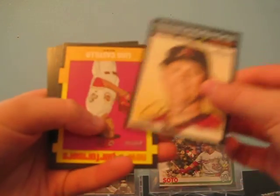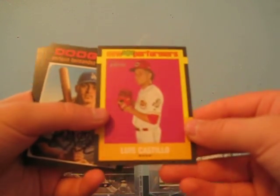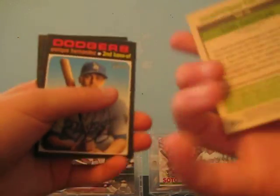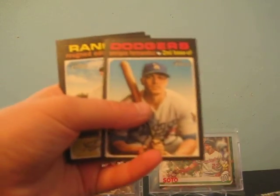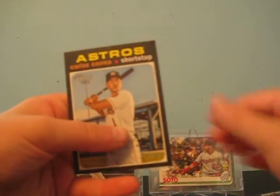Giants, Diamondbacks. We got a Luis Castillo New Age Performers — is this a rookie card? I can't tell, I'm going to look that up later guys. That's a cool card. Dodgers, Rangers, Giants, Astros, Carlos Correa — that's a nice one.